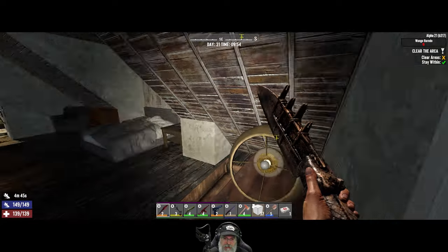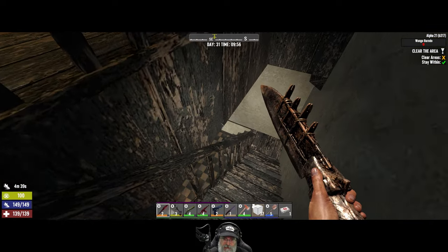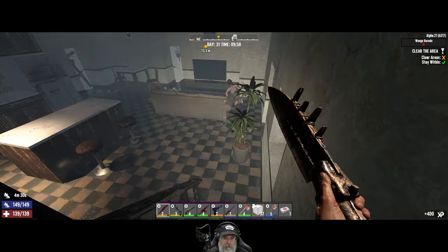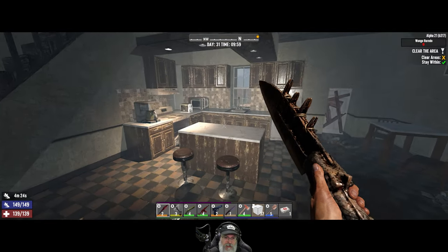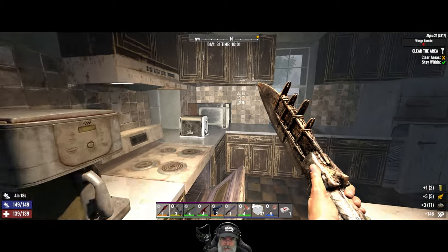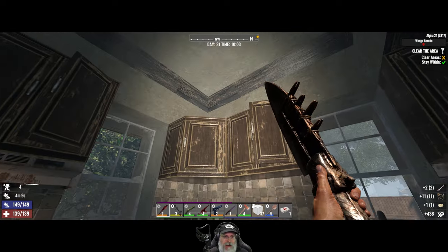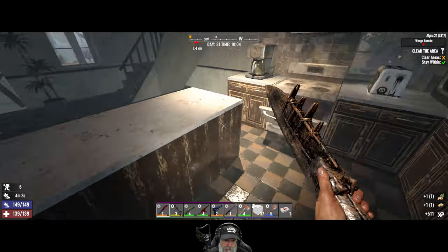We checked everything in here. This is a cute little house — I've never been in here. I don't know if it's new or if I just never got around to it in previous versions — I think it's new but I'm not sure. I still see one more yellow dot over that way. Let's check the kitchen. We'll chuck that golden rod — golden rod is one of those things where when I need it I just go out and grab a bunch in one session rather than have it take up inventory.